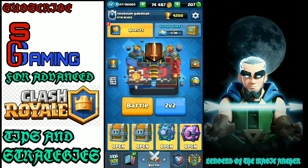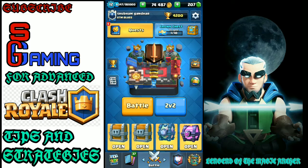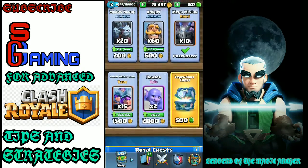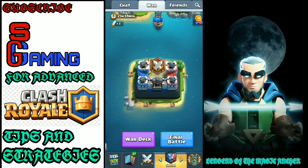Hey guys, I'm SG today, back with some more Clash Royale. You must be seeing some awesome chests on my screen. I have two giant chests, a legendary chest, a magical chest, and also a legendary chest in my quest. Unfortunately I don't have the gems to buy another legendary chest, but I have a legendary chest on my small account and a magical chest on my small account too. Today is gonna be a massive chest opening.